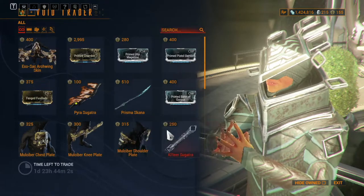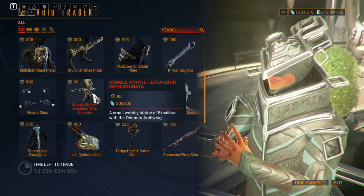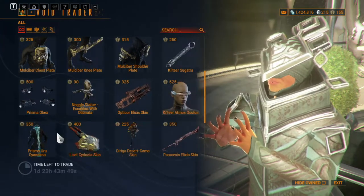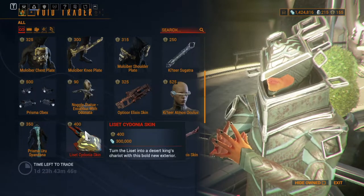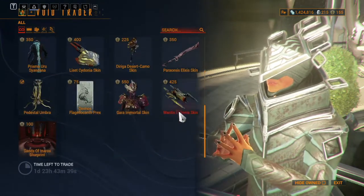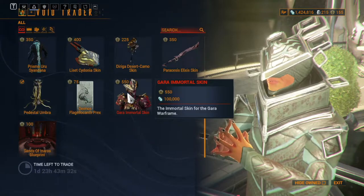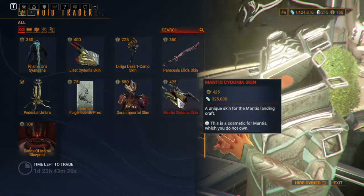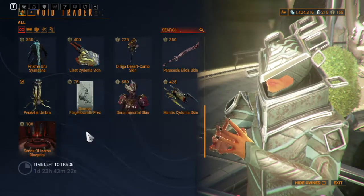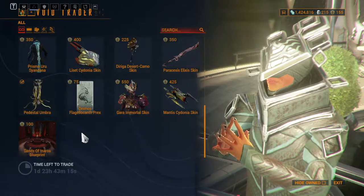Pirate Sigatra, Prisma Skana, Primed Bane of Corpus, chest plate, knee plate, shoulder plate, Sigatra, Prisma Obex, Optical Exodus Skin, Atmos, Silent Donna, Coronado Skin, Desert Camera Skin, Paracissor Scissors Skin, Pedestal Umbra, Deimos Prex Card, Gaara Immortal Skin, Mantis Coronado Skin, and Sands of Anaris Blueprint. If I had Anaris Prime, he'd have the signal, but I don't — and that is what the Void Trader has.